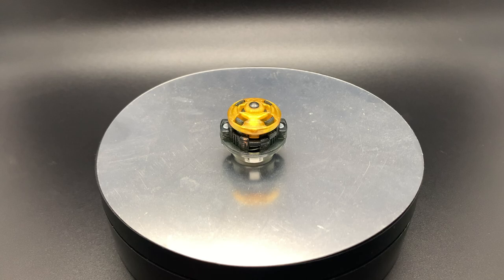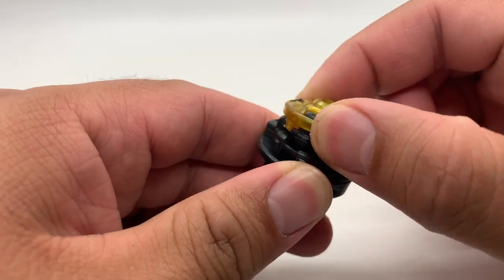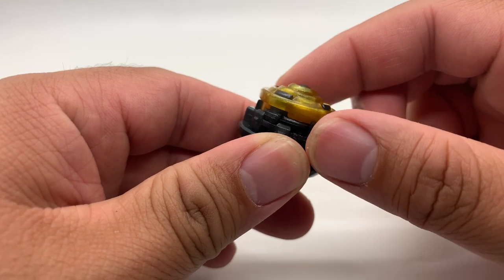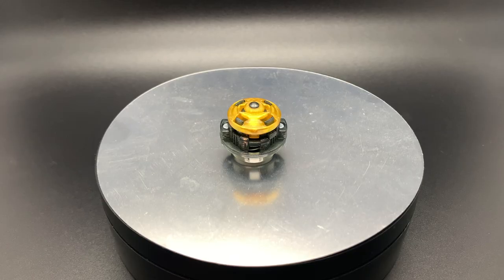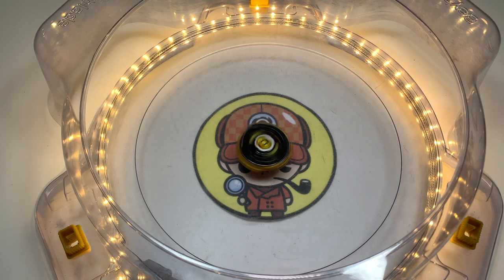Extend Plus is a versatile driver which can become an attack, stamina, or defense mode with a switch. Although its attack and defense modes are outclassed by other drivers, the stamina mode boasts great LED. The Extend Plus chip has a shallow curvature that can help the Bey regain balance when toppled over.